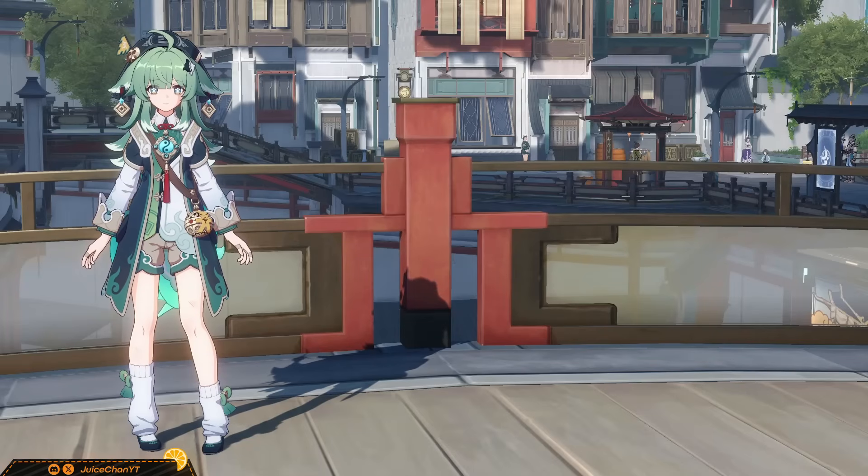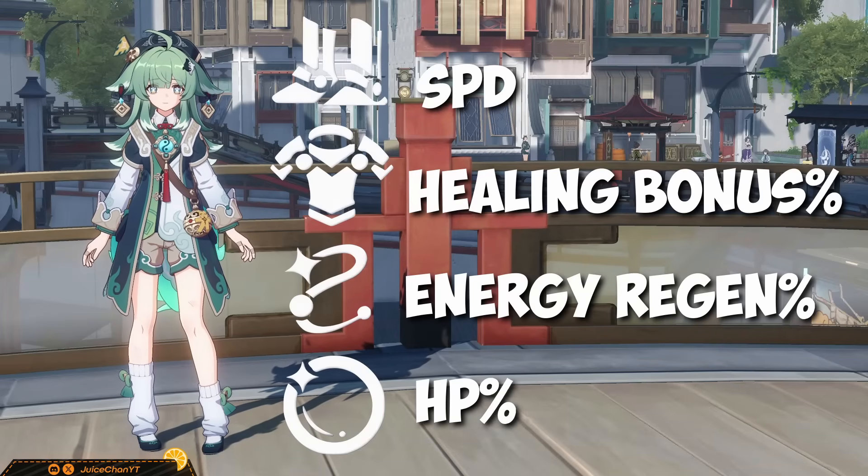Main stat priority is simple: go for Healing% and Speed, HP%, ERR%. You can use an HP% body as a substitute if you don't have a healing bonus body piece yet, and the same goes for the Link Rope if you don't have an ERR piece yet. ERR will be better, because firing off more Huohu ultimates means more ultimates for your team in general, and more uptime on her team-wide attack% buff. I don't recommend choosing HP% boots over speed — you want to get to Huohu sooner rather than later in case of needing an emergency heal. Also, don't bother building damage bonus% on her; she does 0 damage.